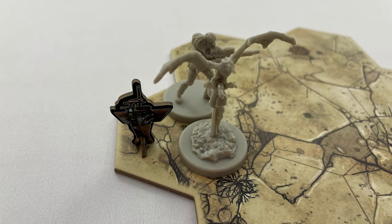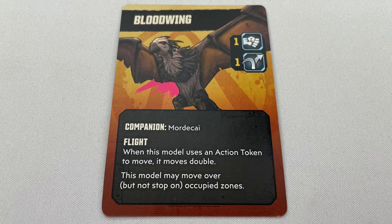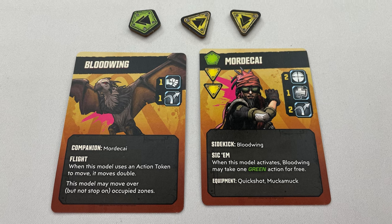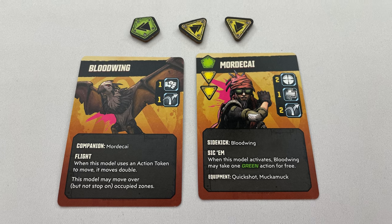Sidekicks are a Vault Hunter's companion. Those that have a sidekick start with them in the same space as the Vault Hunter. They take up space and act in the same way, using their owner's action tokens to take actions and react. They never gain the spotlight, cannot be targeted by enemies or wounded unless a game effect says otherwise. If they would gain the spotlight, pick up a loot token, or become the target of an attack, their owner does instead. Sidekicks are taken out and respawned with the Vault Hunter. They can't use the collect action or interact with scenario objectives but can use other basic actions. Sidekicks with their own action tokens can't share them with the Vault Hunter, but can still benefit from the use of the Vault Hunter's own action tokens, and can react as normal.